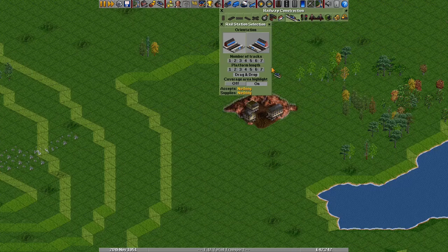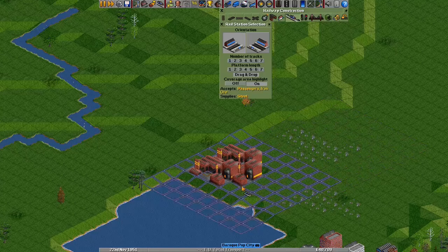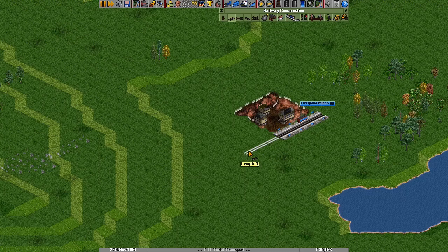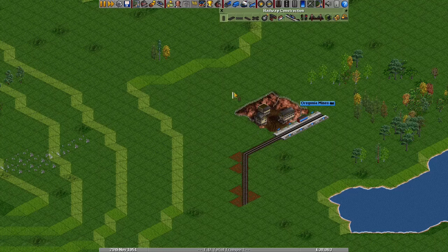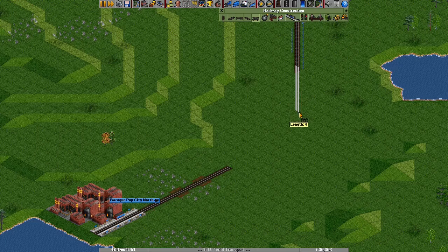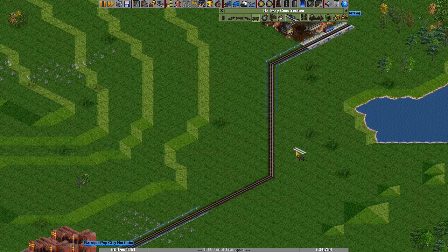I'll build those now — one next to the iron ore mine and one next to the steel mill. You can choose the number of platforms and length from the buttons, but I like the drag and drop approach. I want to start with only a single train, so I'll build just a single platform. Next, I need to connect them with tracks. Just like roads, I can either build each individual direction or use the automatic tool. When building rails, not only do you want to keep them as flat as you can, you want to make sure the turns are nice and gradual so trains don't slow down too much — only turn 45 degrees at a time, and always have at least one piece of track before you change direction again. Ideally two or more so faster trains don't slow down.